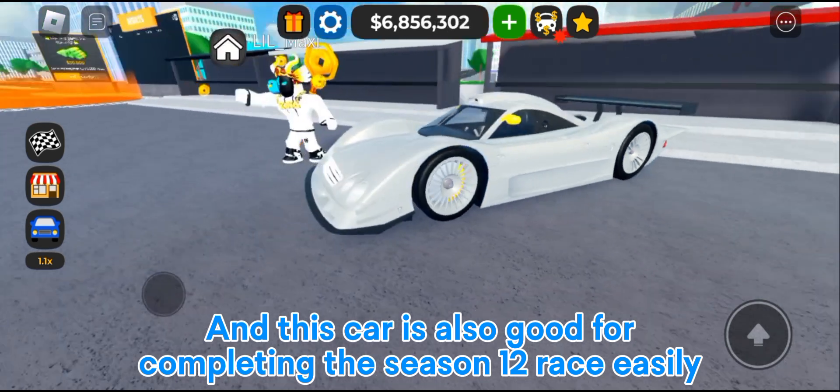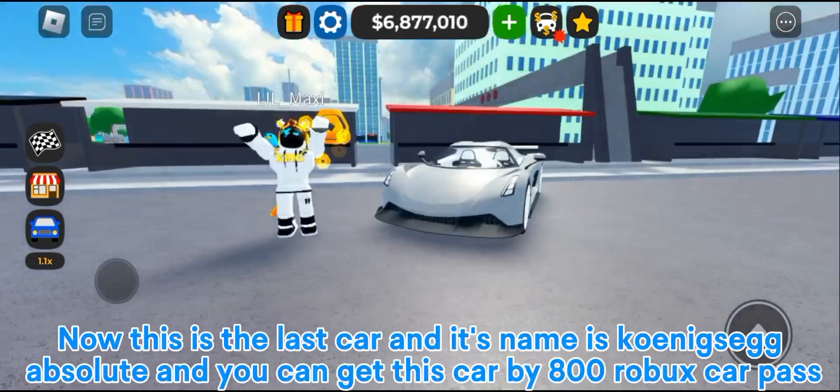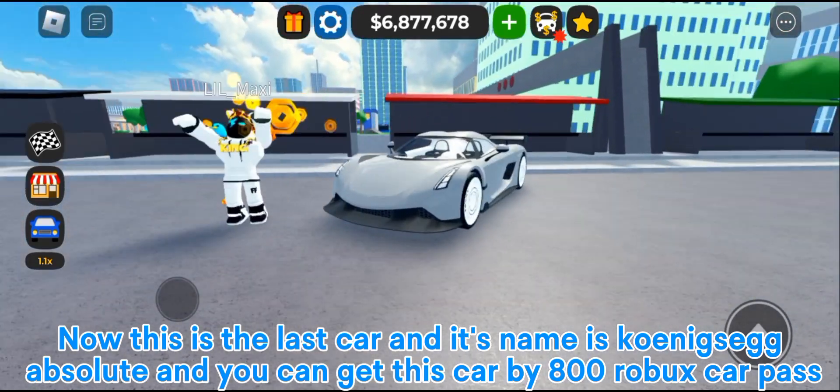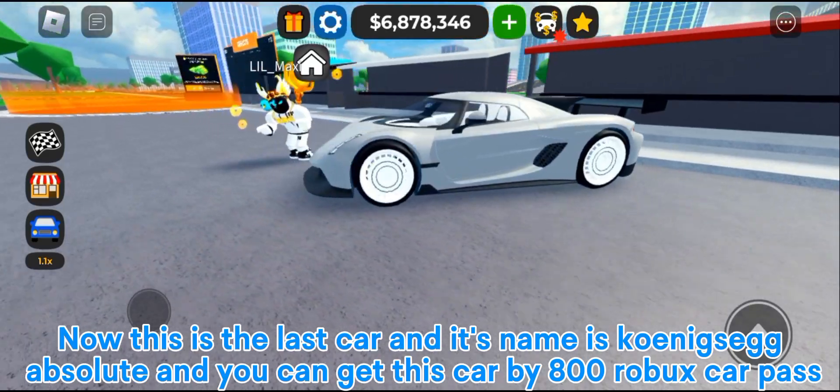This car is also good for completing the Season 12 race easily. Now this is the last car and its name is Koenig Sig Absolute, and you can get this car with the 800 Robux car pass.